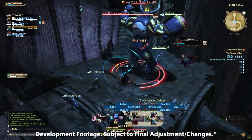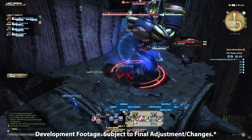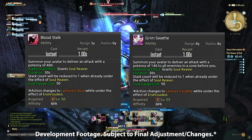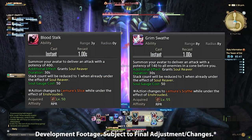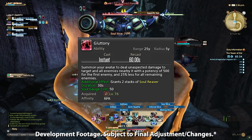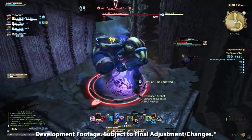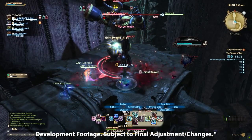Soul gauge combos are based on using abilities that grant Soul Reaver, which then unlock the abilities needed to fill the shroud gauge. Bloodstock is single target and Grim Swathe is AoE, both giving one stack of Soul Reaver and being on a 1 second cooldown. Gluttony, on the other hand, is a 500 potency AoE that grants two stacks of Soul Reaver for the same cost but on a 60 second cooldown. If you use another weapon skill before spending Soul Reaver stacks, the stacks will be lost, though the enhancements on Shroud abilities will stay the same.